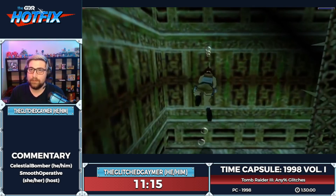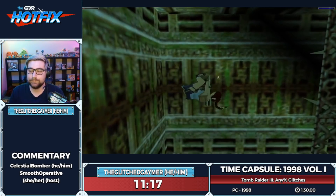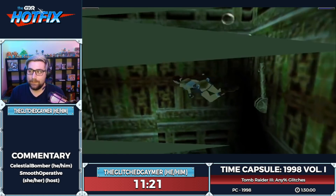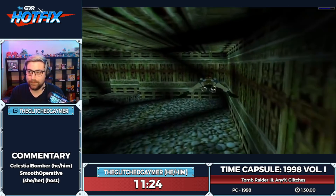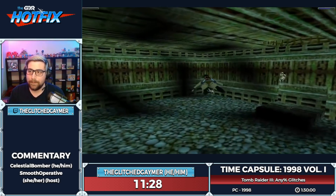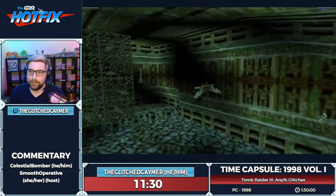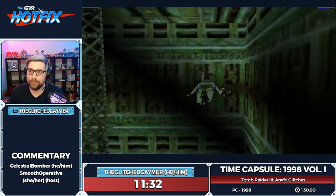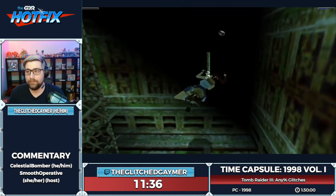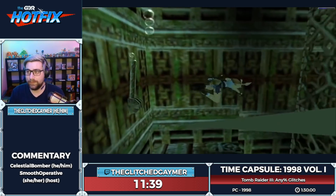She touched the spikes — got some red water. Perpetual flare cancels are really nice especially when we have to do multiple drops or manipulate Lara into stumbles, because we can do multiple in a row.